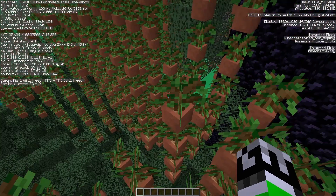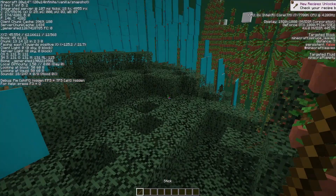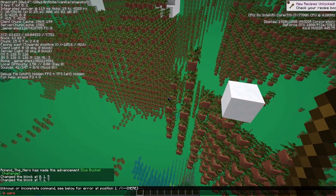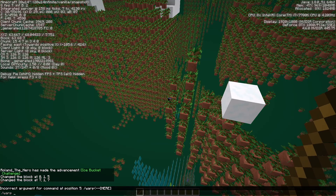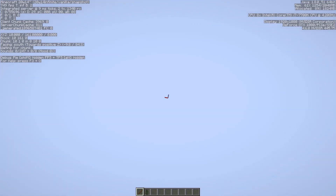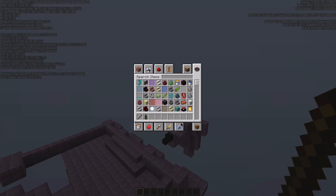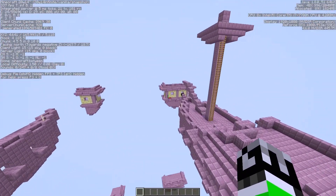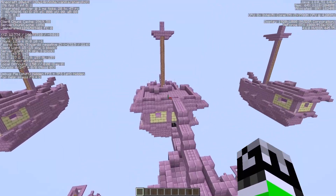There are flower pots with oak saplings inside them. Let's try slash warp fleet — there's just a lot of ships infinitely going in one direction. There are a lot of ships. Let me clear my inventory and wait for more to load in.